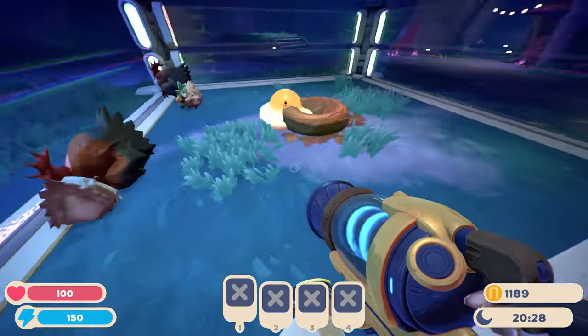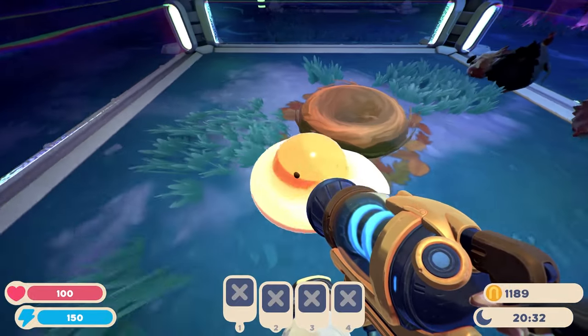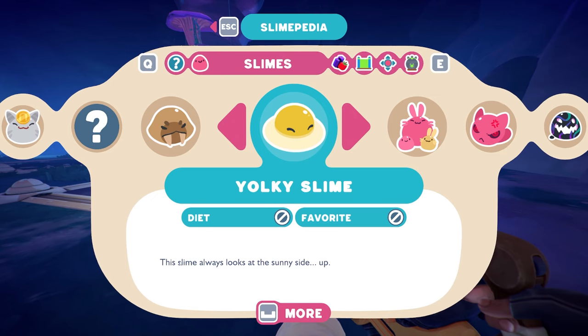Despite their appearance, Yolki slimes do not have special corrals like the puddle and fire slimes. Instead, think of them like a buff to your chicken coops. Here's what the slimepedia says about them.